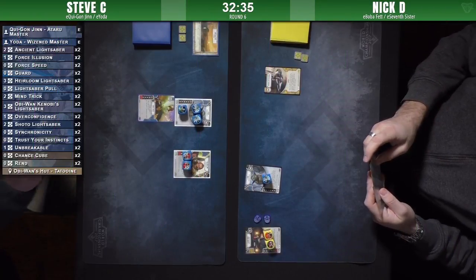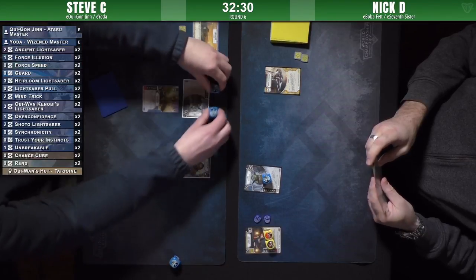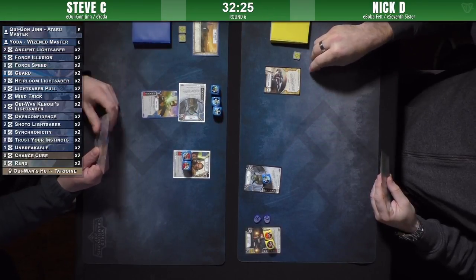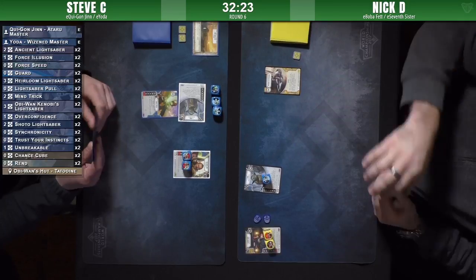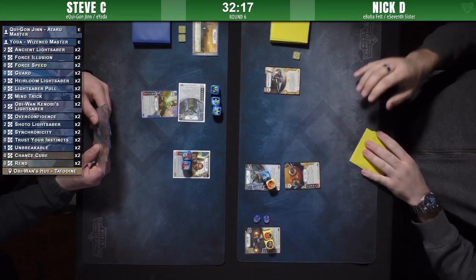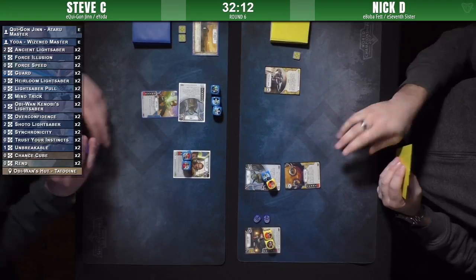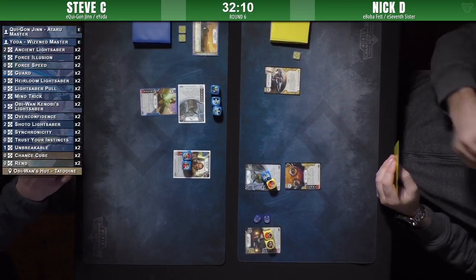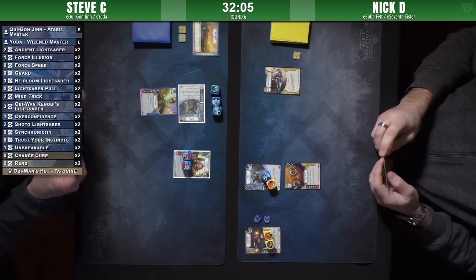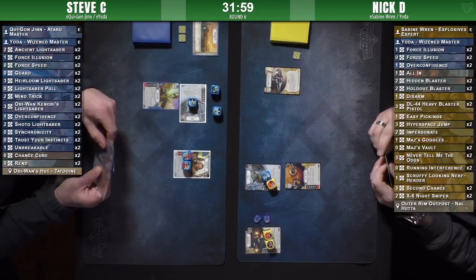I'm just going to assume it's like every other Sabine/Yoda deck out there — it runs Running Interference and Never Tell Me the Odds, etc. The reason we put this deck on stream is because both these players are on the bubble, meaning both have records such that they need to win this game to ensure a spot in the top eight, so the stakes are a bit higher for this match.